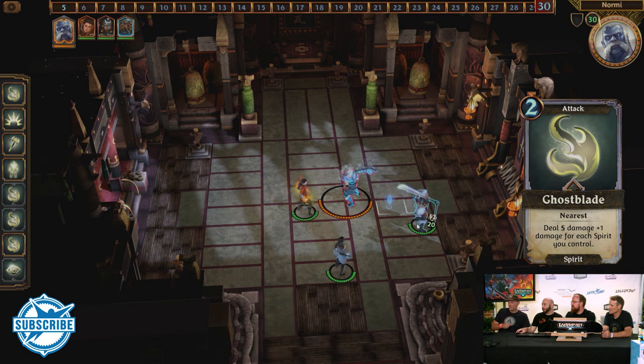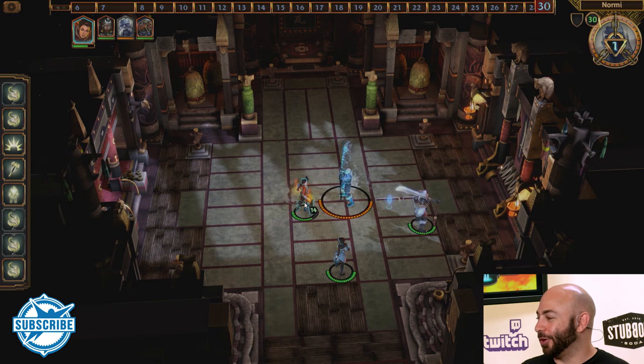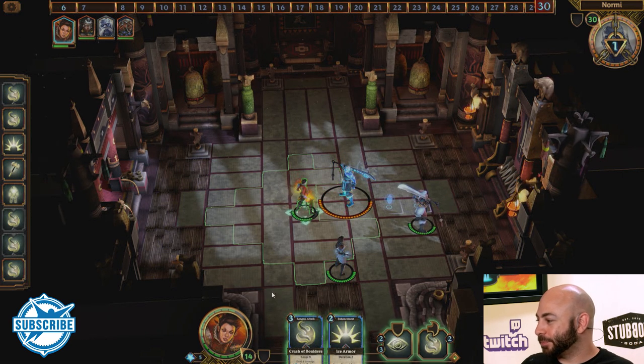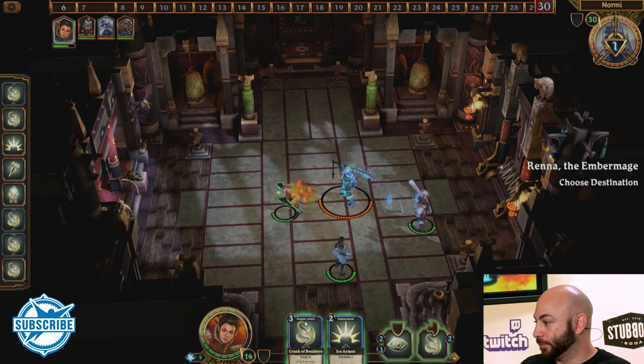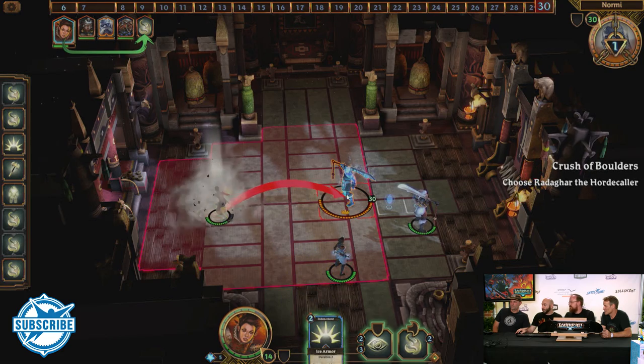Now it's three of us versus him. Just in time — I killed those guys. He's doing Ghostblade: deal five damage plus one for Reach Spirit Control, so it'll just be five damage. That's going to hurt her — down to 14 health. But now his armor is down so now's the time to really get into his face.